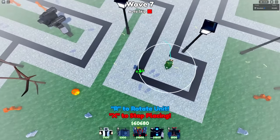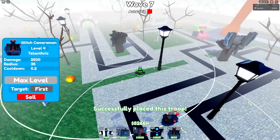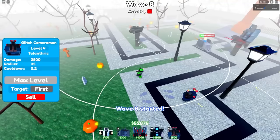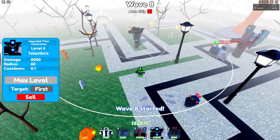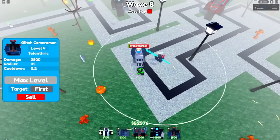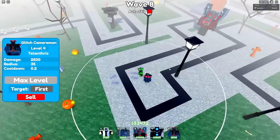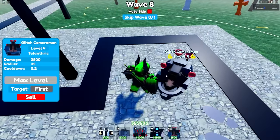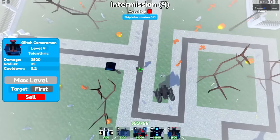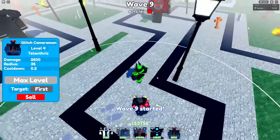The 12,500 DPS might not win you the Halloween event. He also doesn't have that much range — only 35 range maxed out compared to the Upgraded Titan Cameraman's 60 range. But even at double the price, the Upgraded Titan Cameraman would still cover a lot less area by comparison. The Glitch Cameraman also only gets stunned for half the time — if a normal stun is two seconds, he only gets stunned for one.